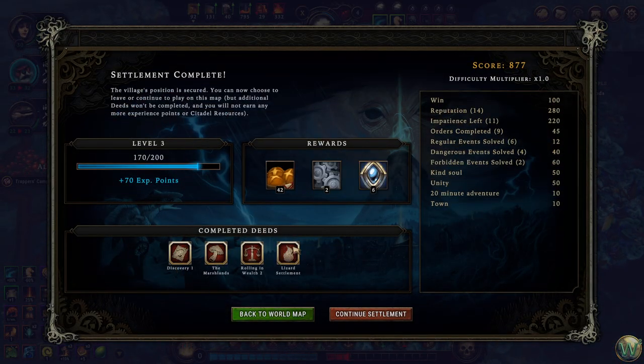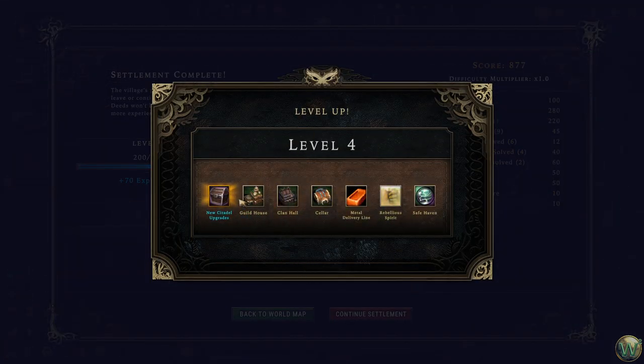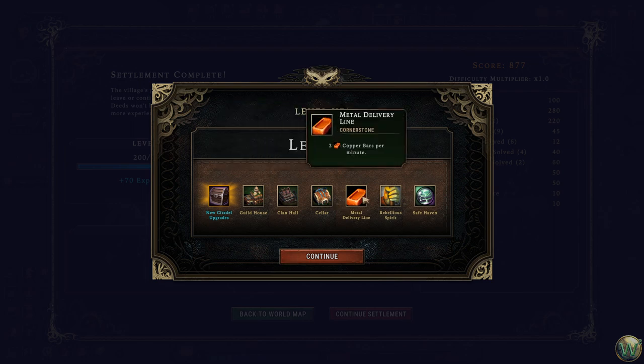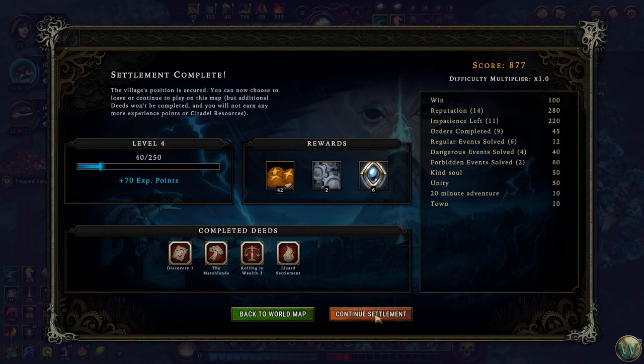We've got a few deeds — not as many as the last time, but you're not going to get the same amount twice. We hit level 4. New citadel upgrades: Guildhouse, Clan Hall, Cellar, Metal Deliverance, Rae Line, Rebellious Spirit, and Safe Haven — minus 40 hostility for every hub upgraded to the level neighborhood. Cornerstone — nice. Let's continue the settlement for just a little while and see if we can cut to that third one, just so I can show what that third thing looks like.